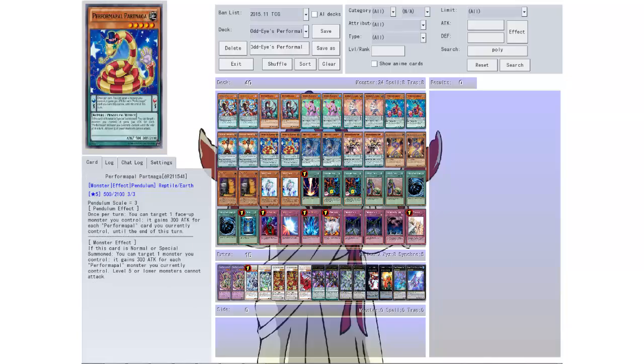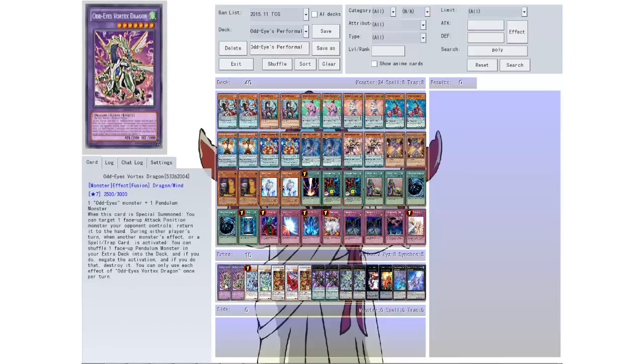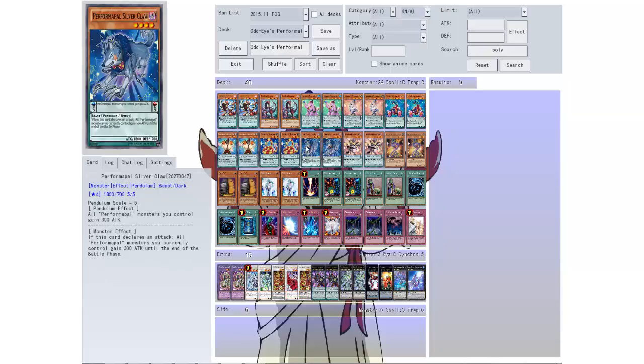Then we got Part Naga: level 5, 500 attack, 2100 defense, pendulum scale of 3. The pendulum effect: once per turn, target one face-up monster you control — it gains 300 attack for each Performapal card you currently control. The monster effect: if this card is normal or special summoned, you can target one monster you control and it gains 300 attack for each Performapal card you currently control, though level 5 or lower monsters cannot attack. So if I can get an Odd Eyes out there — just any big monster — and special summon that while having a bunch of other Performapal monsters, I can boost the attack and destroy something.